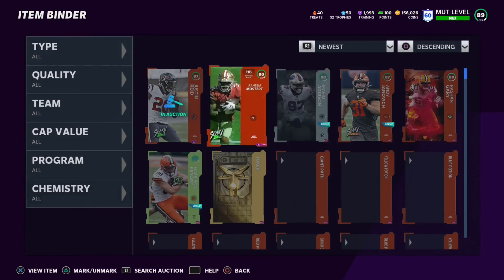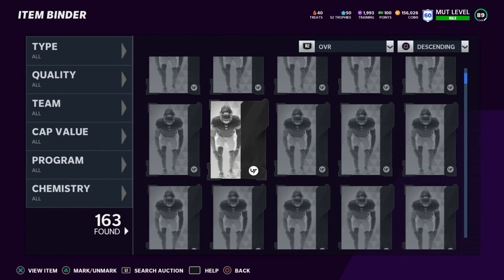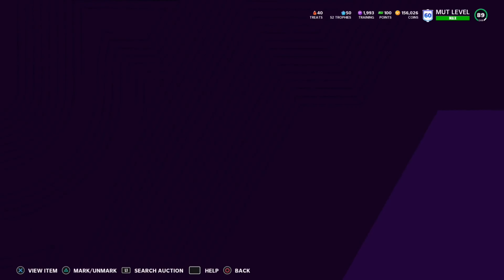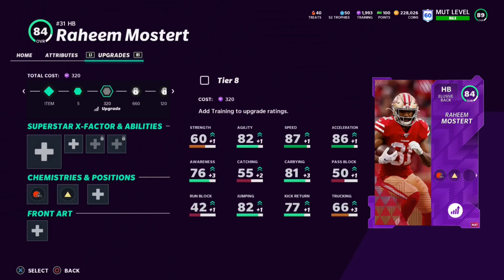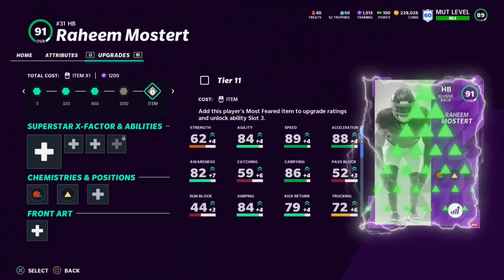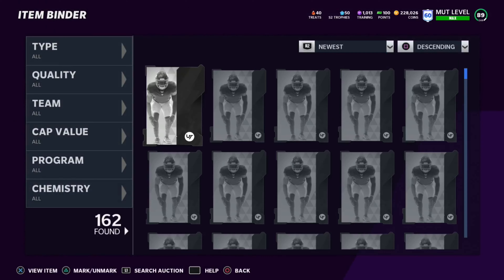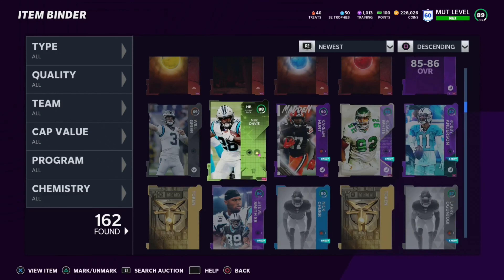I'm going to list Justin Reed for 80k and get about 72k from that, which is solid. Now I'll look for Raheem Mostert and throw him in the power up set. I doubt 2000 training is enough to fully power him up - and it looks like we're going to be about 200 training short, which kind of sucks. Checking my binder for spare training... I don't have any sitting around, so I need to go buy 200 training.